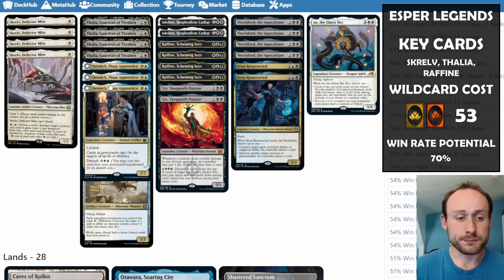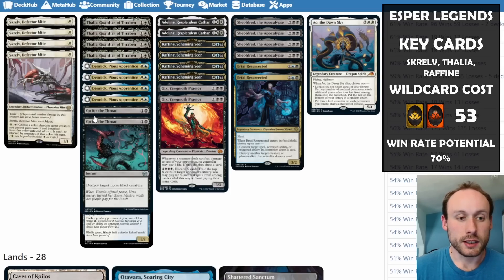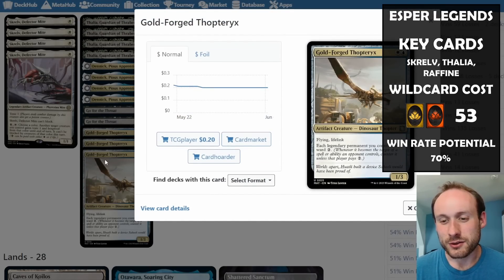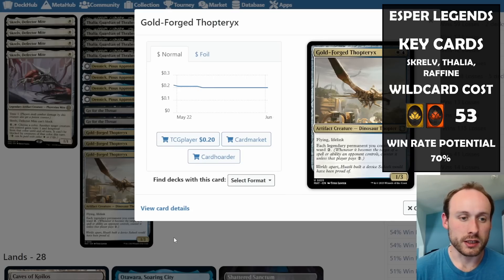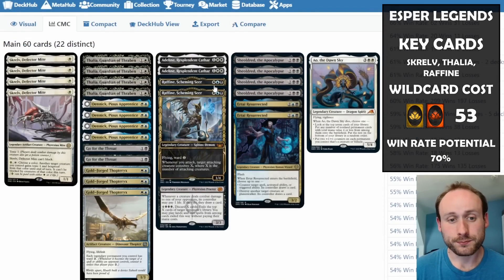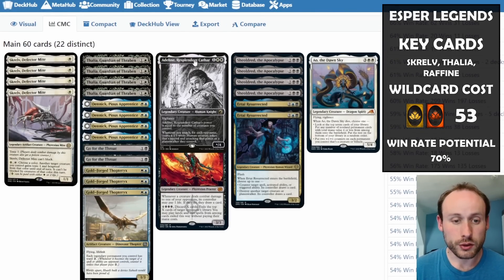We have Go for the Throat as standard removal, and Goldfang Thopteryx — a new card from Aftermath — which can give all your other legendary permanent cards ward two. Combined with Thalia's tax, destroying something will cost opponents roughly three more mana. This card is not legendary, which is massive for the deck because if you get more than one out, the ward abilities stack to ward four or more.